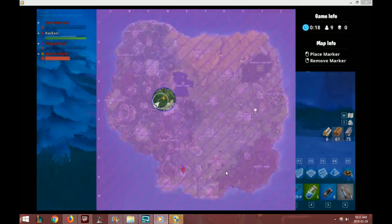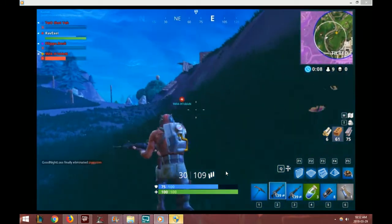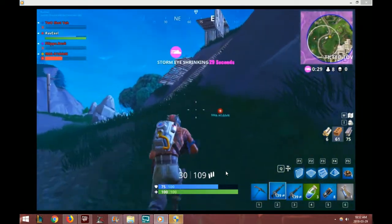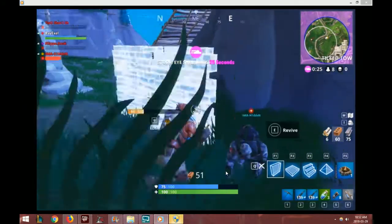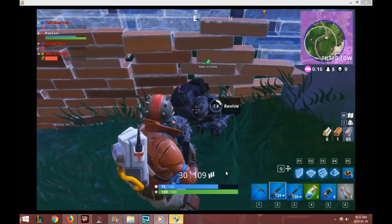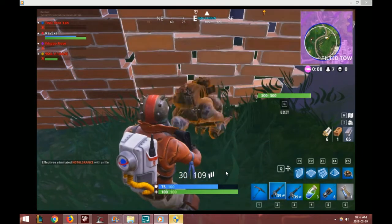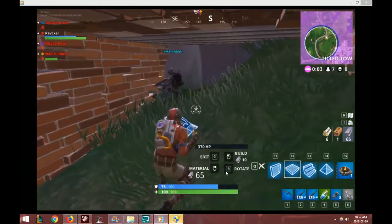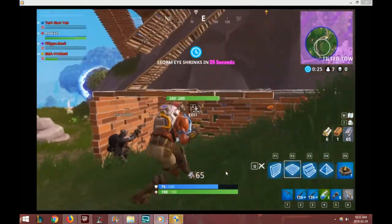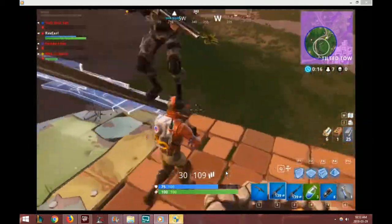We'll try to go revive 9ma — there's only nine players left. So us two versus seven more, possibly a team of three and a team of four. A little bit of my own fault — I really should have been with the team. Trying to give us a little safety to revive. Probably give him my minis. Going to try to put the campfire down — there we go. Get on the campfire and enjoy this steel fortress.